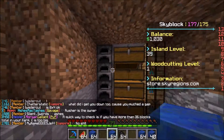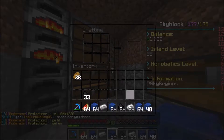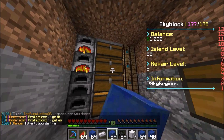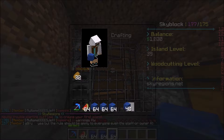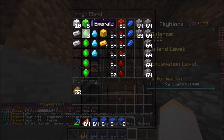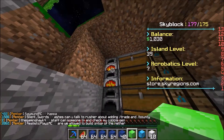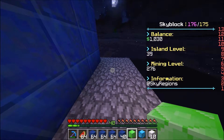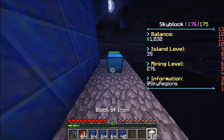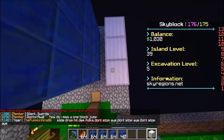We might make ourselves some armor with this because we've got a lot of diamond and stuff like that. We've got a lot of iron of course, and some gold. This is how much iron we get — this is literally insane. So we're gonna make this into blocks. Nice, seven blocks. We're gonna put that right there. Everything is good to go so far. We're gonna put this in our inventory because we're gonna put it up for our island level.